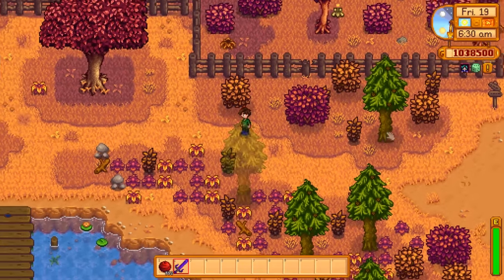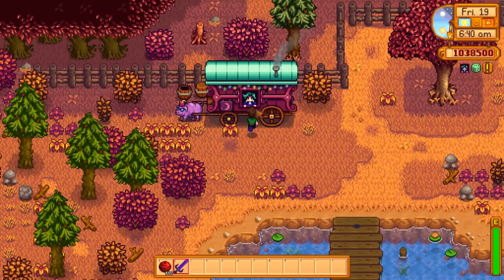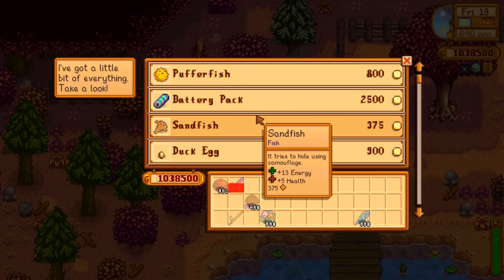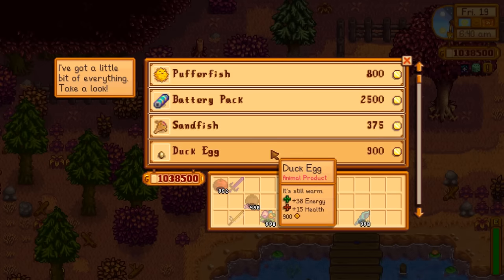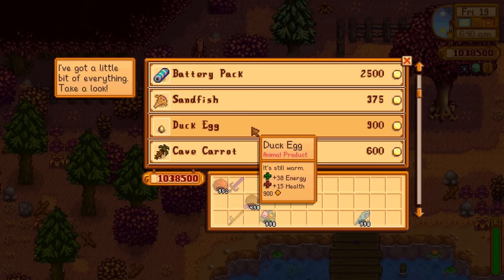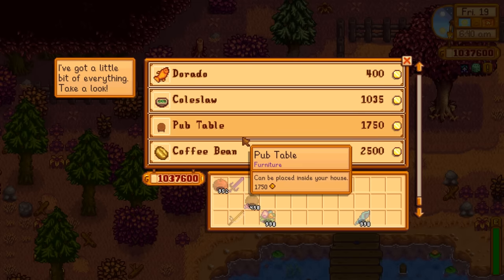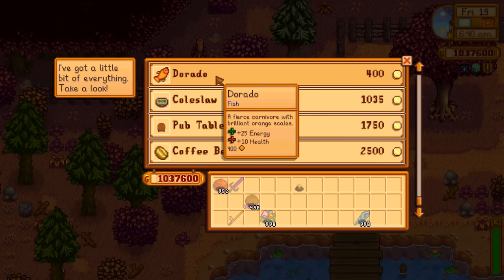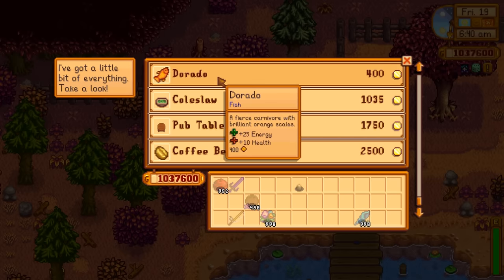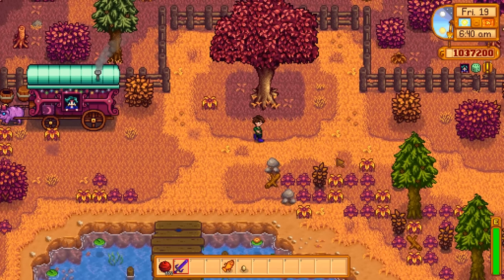I forgot to mention that another way to get ingredients for the community center would be to check the traveling merchant — here every Friday and Sunday. I would always recommend checking her every Friday and Sunday anyway; she has some rare and valuable stuff that you can't acquire very easily. Here's a duck egg for example — that's part of one of the animal bundles. Coffee beans are always worth their while. It's so rare that I don't even know what a dorado is, and I've played 600 hours in this game.